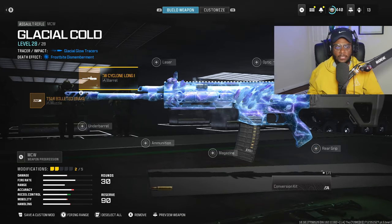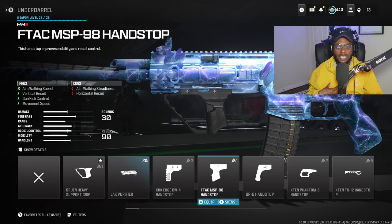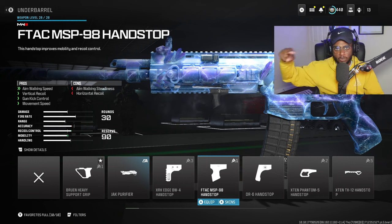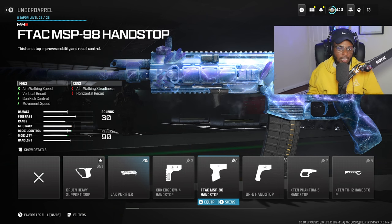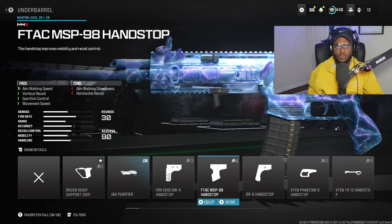We are also going to be running an underbarrel. Because we are running a long barrel on our build, I always recommend running the F-TAC MSP98 Hand Stop to smooth out the recoil pattern. If we were not running a barrel on this setup, I would recommend the X10 Phantom 5 Hand Stop. But this is going to be a good attachment, not only helping us out at those long ranges, but close ranges as well, because we have increased aim walking speed, movement speed, vertical recoil control, and gun kick control.